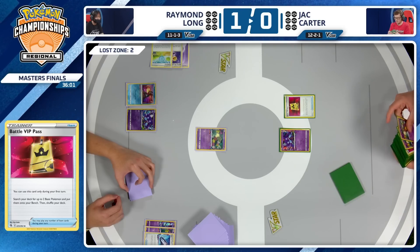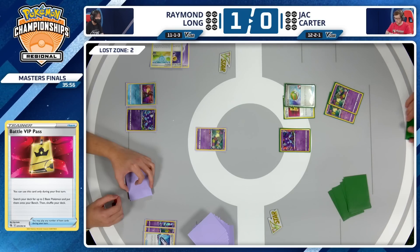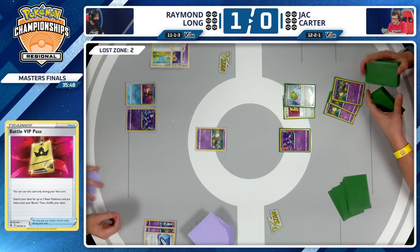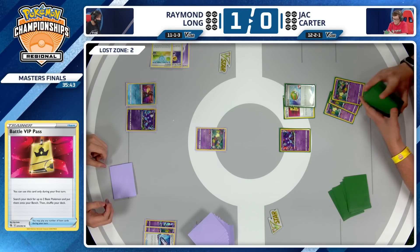Going to get some Pokemon out with the Nest Ball as well as that Battle VIP Pass. Triple Comfey — definitely much better start here for Jack Carter on the initial turn of this game. Going second, so you still have the ability to play a supporter as well. Always looking for that Colress's Experiment to line up your hand even more.